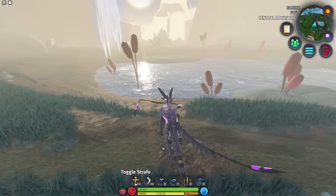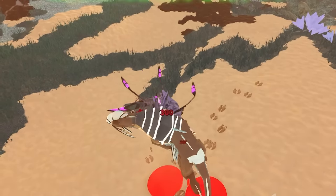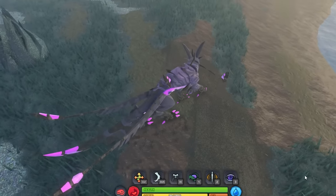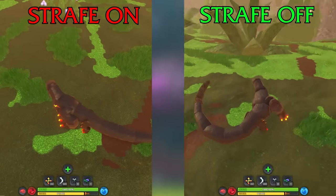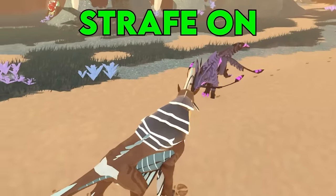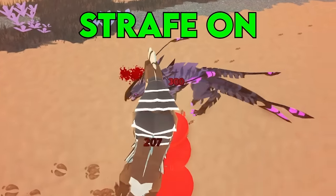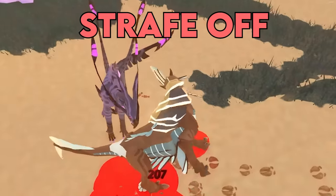Number 13. Strafe is a new movement ability that is now essential for PvP. Try to start using it to only move backwards and side to side, because it butchers your turn rate. Look at how slow turning is comparatively. So if you get in a fight, use strafe to ensure you're positioned well and your attacks land. But make sure to disable strafe if you need to turn.